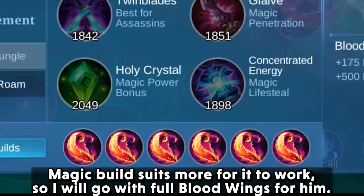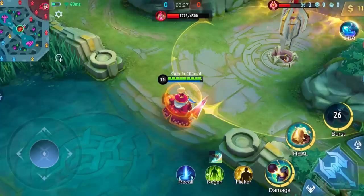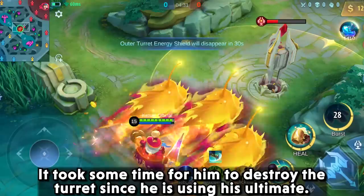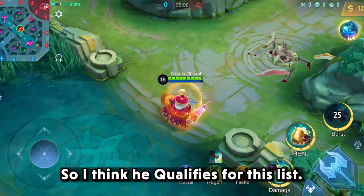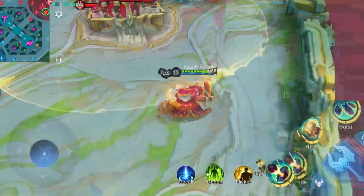Ben is one fighter who is here because of his ultimate — a magic build suits it best, so I will go with full Blood Wings for him. It took some time for him to destroy the turret since he is using his ultimate, but he was neither harmed nor did he need minions. So I think he qualifies for this list. He can do this with the enemy base turret, but due to the ultimate cooldown and the turret's HP regen, you will only be able to use this once.